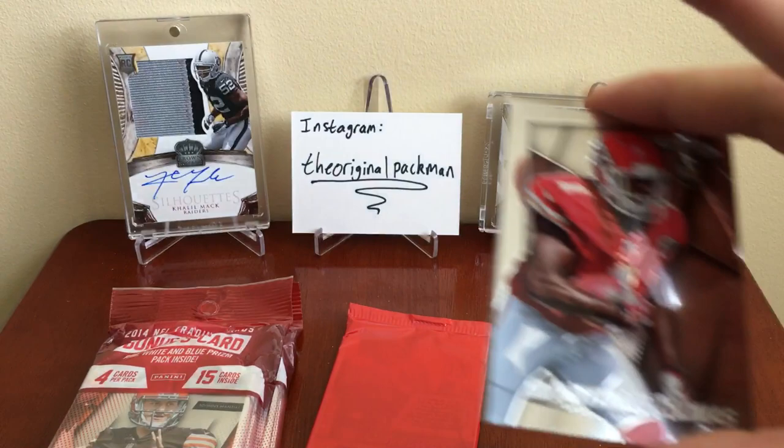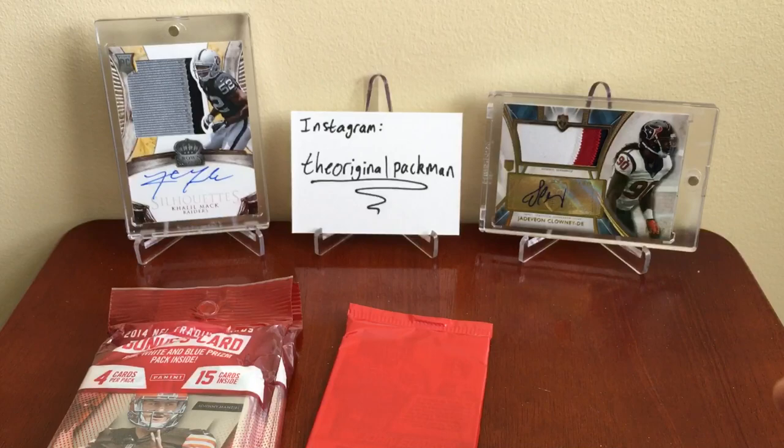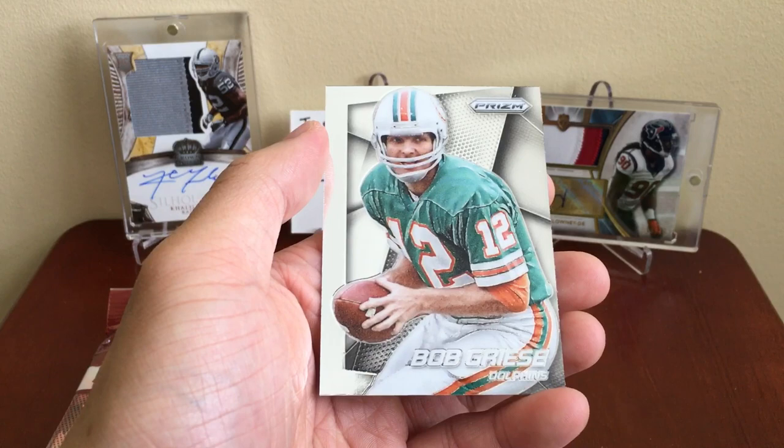Got a D'Anthony Thomas rookie die cut. A sweet die cut Hands Team Julian Edelman — pretty cool. Cecil Shorts the Third and Bob Griese.